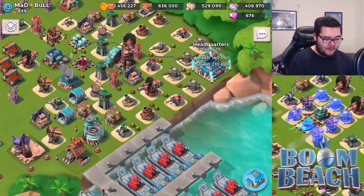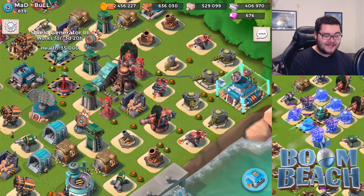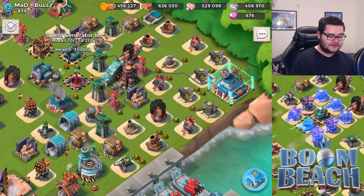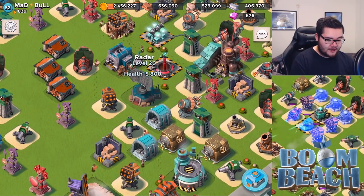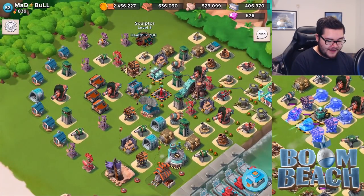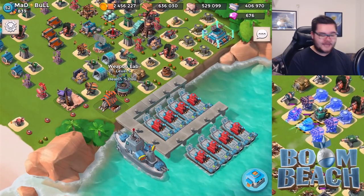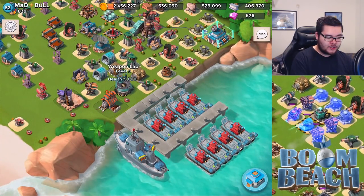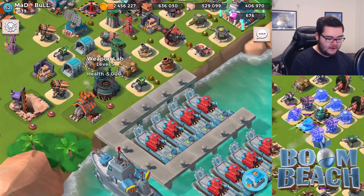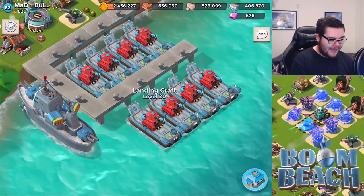Headquarters level 20. No ice statues, but you do have your shield generator here — level 3, while not the best, that is extremely powerful against the warrior attack strategy, so props for that. Radar is maxed out, armory is maxed out for headquarters level 20, sculptor is maxed out, the vault is maxed out — you're not losing on anything there. You've got 2 prototype defenses placed: the doom cannon and the shield generator, with the weapon lab at level 5. Very nice stuff. I expected everything to be level 20, and it passed.